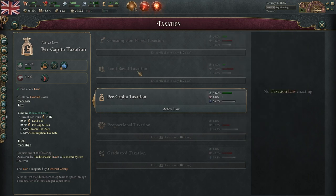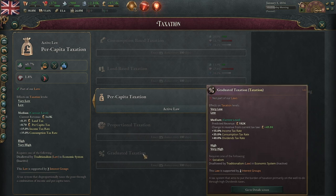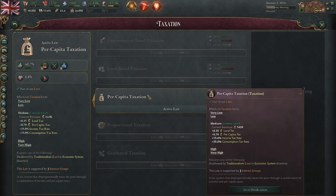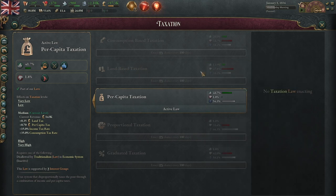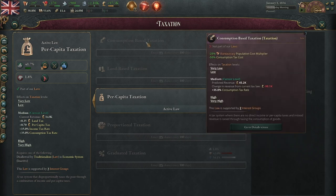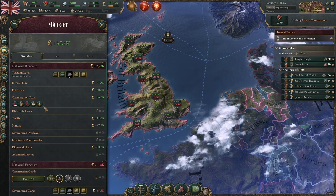If we were to move to proportional taxation, it would remove the land tax entirely — the land tax only applies to the peasantry — but it would increase the income tax rate and also add a dividends tax rate. For the most part in this game you want to be moving toward proportional taxation, as it gives you the most money because it taxes everyone mostly equally. You could go up to graduated taxation, which mainly taxes rich people.